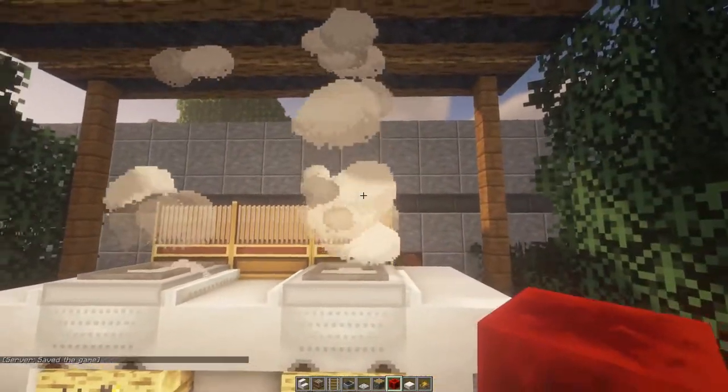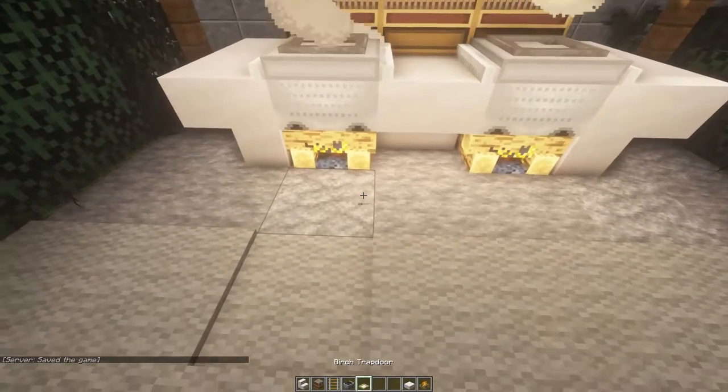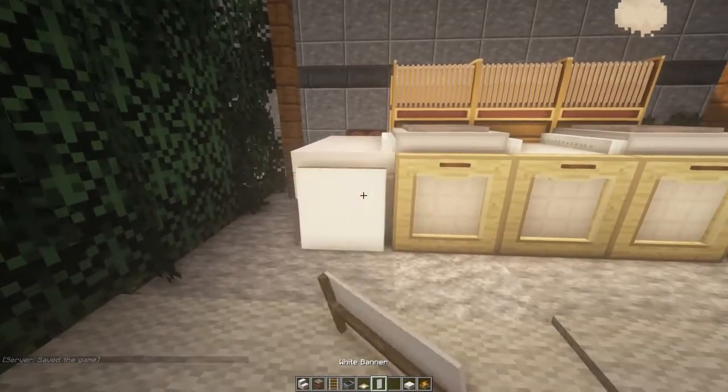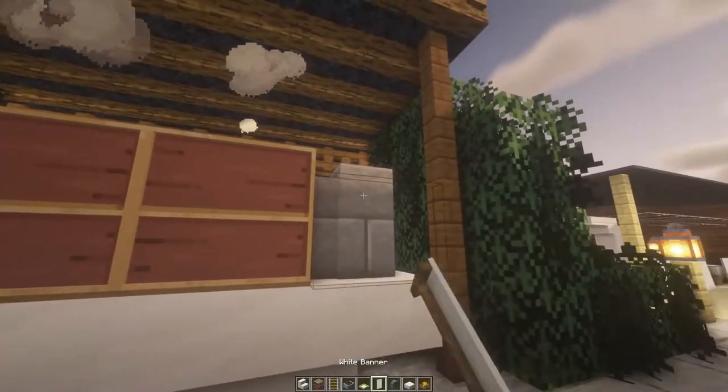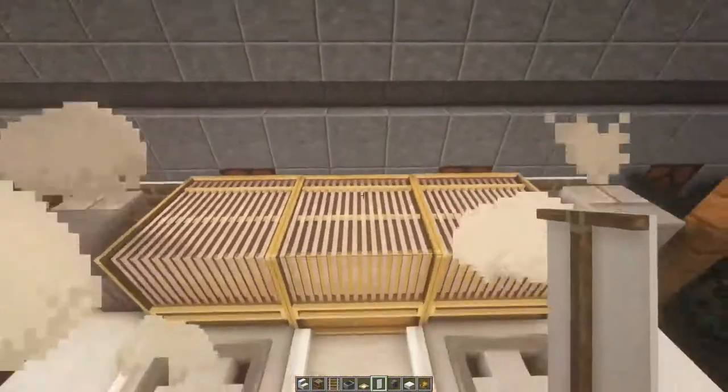Okay, you can delete these ones for now. Next, what you want to do is get birch trapdoors and come across the front, and just close this up like that. Get some banners — one there and one there. Now wall: we're going one here and one here, and now I've got that placed, you can come around the back and with your banners again, run all the way across the back like that.